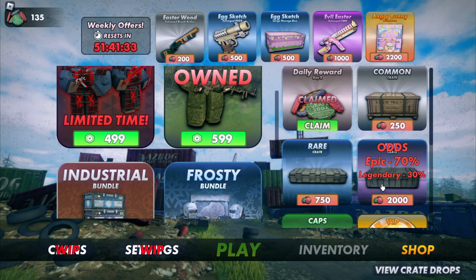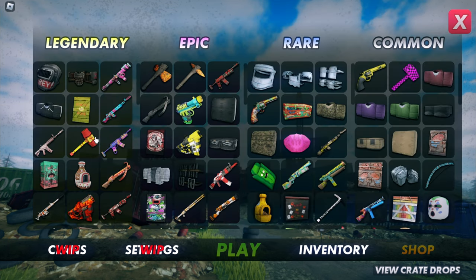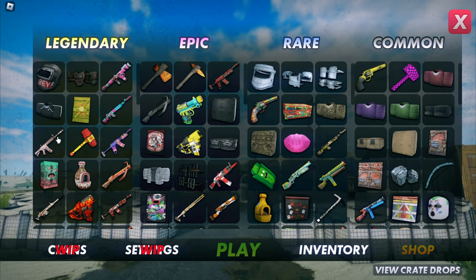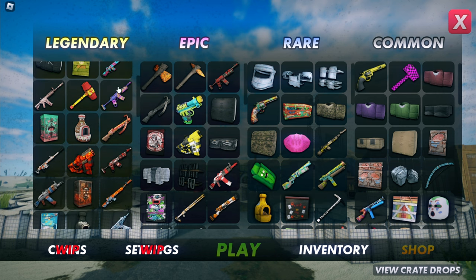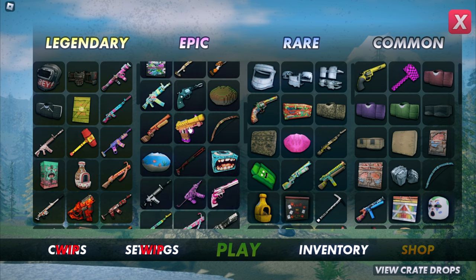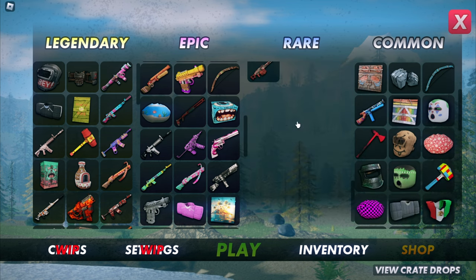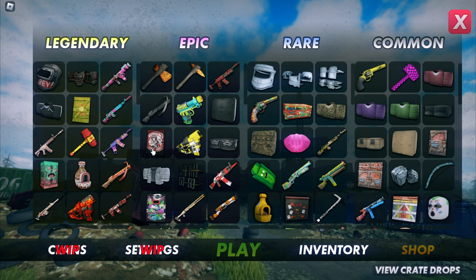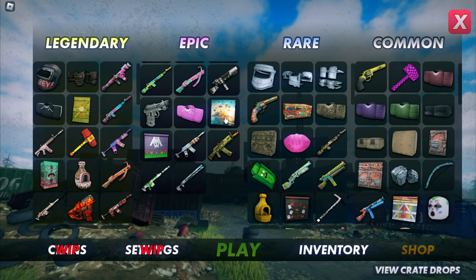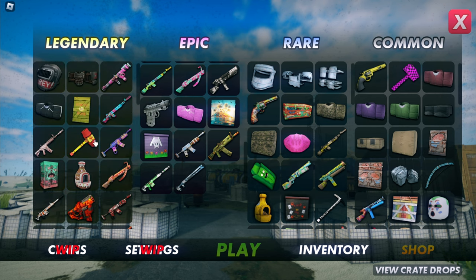Don't forget to leave a like and subscribe - roads to 1k! Let's get started. I want this M4 skin here, this rocket launcher, this hammer, this cabinet. From the epic ones, I need this helmet. Nothing else from here - maybe this door here, this one too.